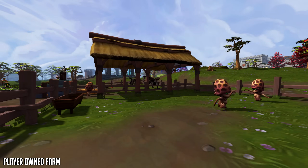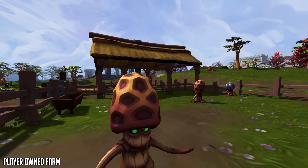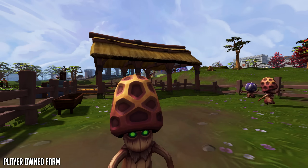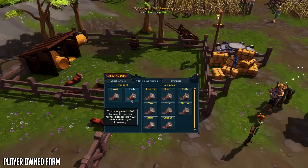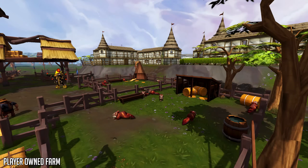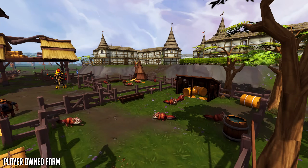First up we have the Player-Owned Farm, requiring level 17 Construction and level 20 Farming to start. The reason I recommend unlocking this area so early is because it's a passive way of training Farming — about 5 minutes of work every day. It comes down to growing animals from baby to elder, harvesting them for experience and items, and continuing the process. You can also breed animals, and later down the line dinosaurs, which opens up money-making opportunities as your Farming level goes up.